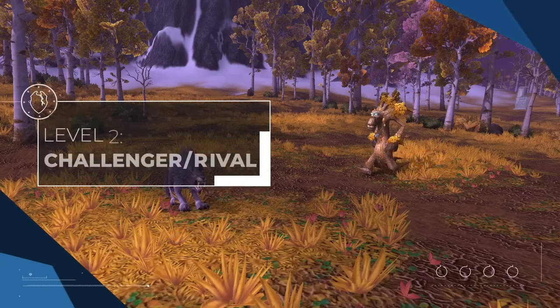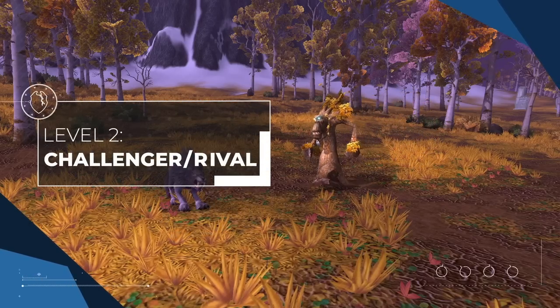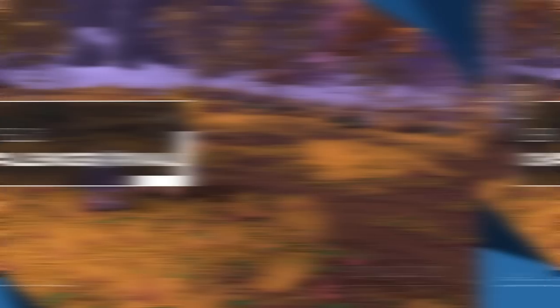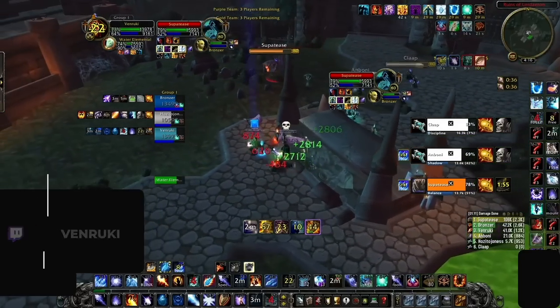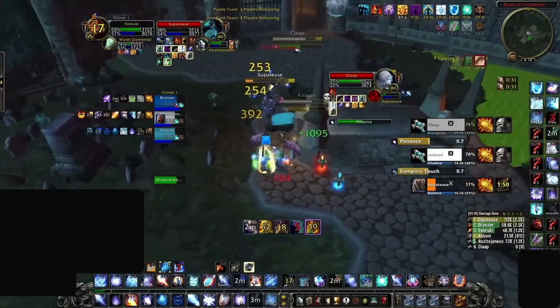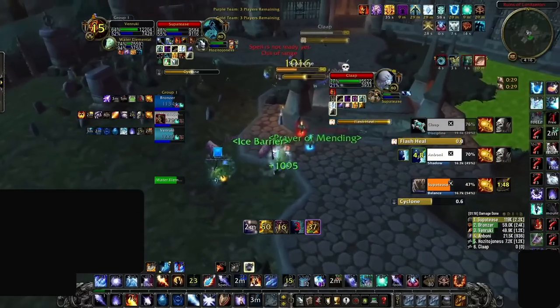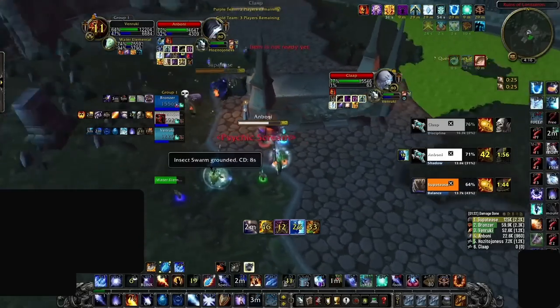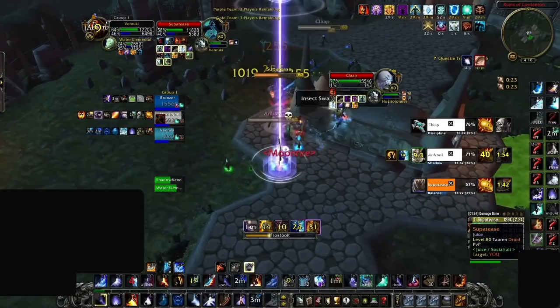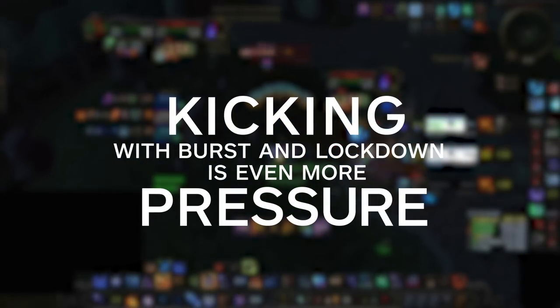Enter the challenger and rival player, where kicking is mostly based on one thing: being offensive. It doesn't take long to realize that pressure can be applied through interrupts. The formula is simple — if you kick a healer, that means no heals. This is especially true in Wrath, where most healers have just one healing spell school. If you apply a kick, add in some damage, and throw in some lockdown, then you get infinitely more pressure than any one of those things by themselves.